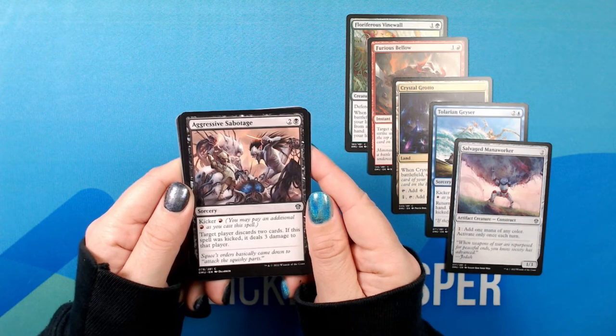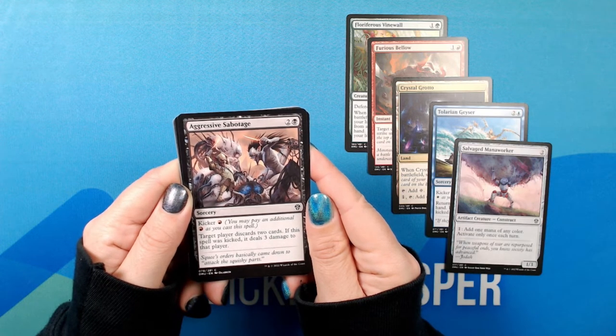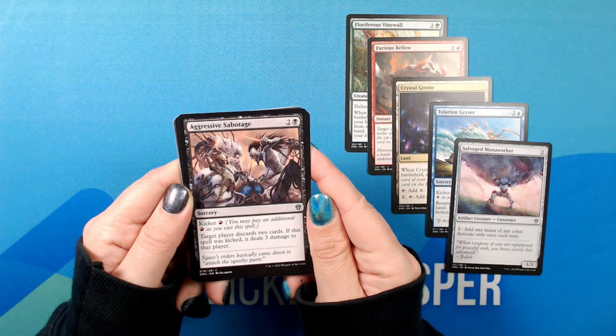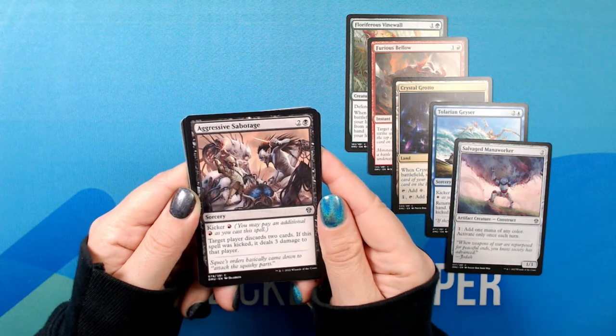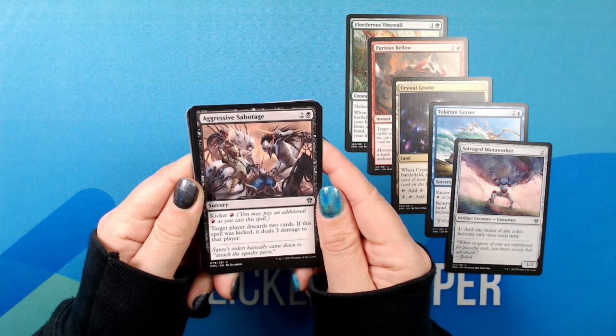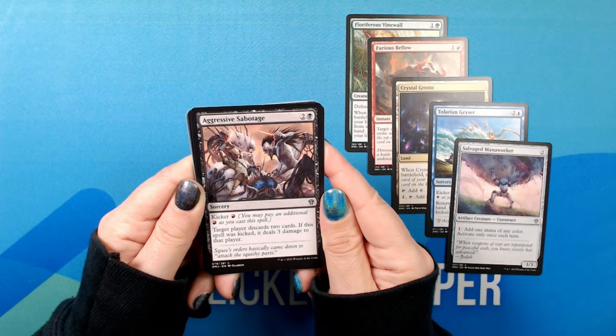Aggressive Sabotage. Two black. Sorcery, common. Kicker: red. Target player discards two cards. If this spell was kicked, it deals three damage to that player. Squeeze orders basically came down to: attack the squishy parts.